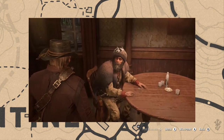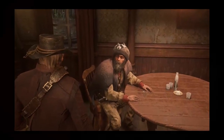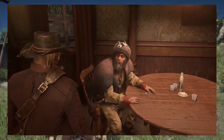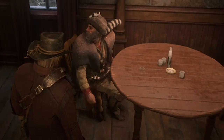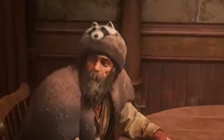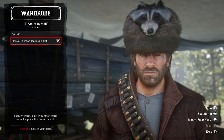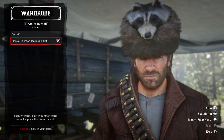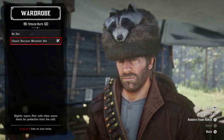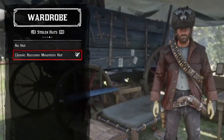You'll be looking for this gnarly old ogre of a man. He smells like grizzly farts and you're sure to hear him before you see him. When you do see him, you'll know him because he's wearing your hat. By placing the coon skin cap upon your brow, it will be granted to you forevermore in your wardrobe under your stolen hat selection. You just gotta get it off of his head first.